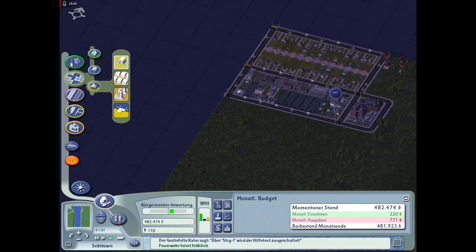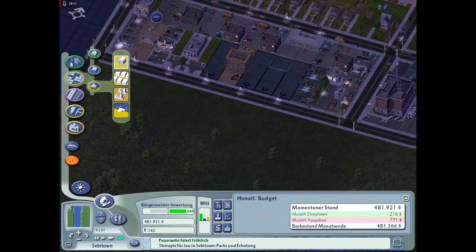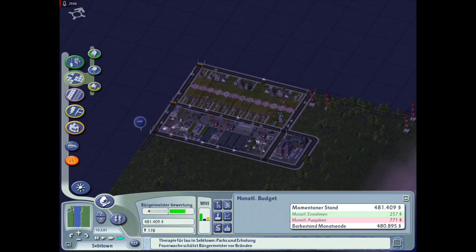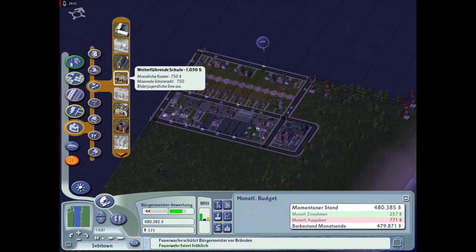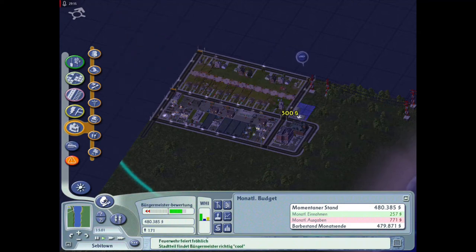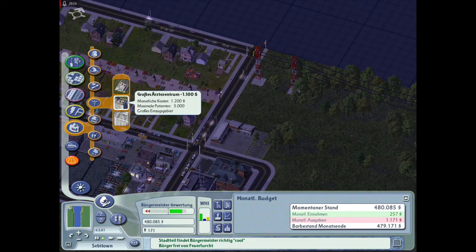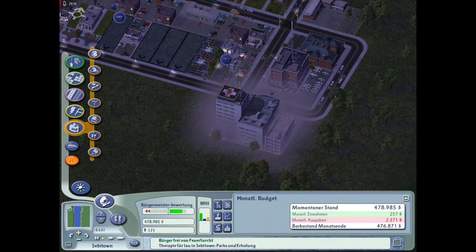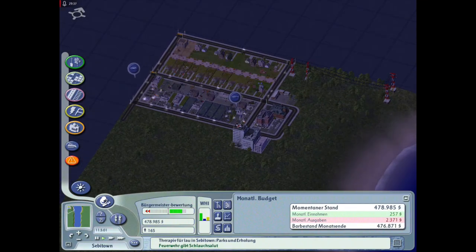Ich würde sagen, wir machen einfach mal ein paar Parks hier hin. Kostet zwar auch monatlich sehr viel, aber dafür werde ich ja später die Steuern erhöhen. Industriegebiet - brauchen wir das tatsächlich oder können wir das in der Nachbarstadt aufbauen? Da bin ich mir jetzt tatsächlich unsicher. Guck mal, die bauen schon hier - die bauen hier schon ordentlich was Größeres auf. Eine Schule können wir noch bauen - wir brauchen auf jeden Fall eine Grundschule, damit die Leute gebildet werden.